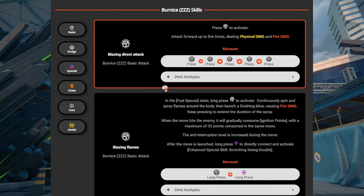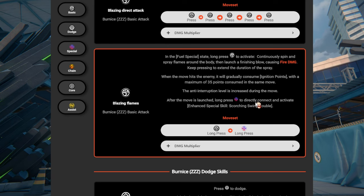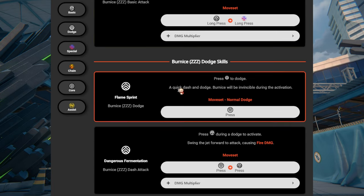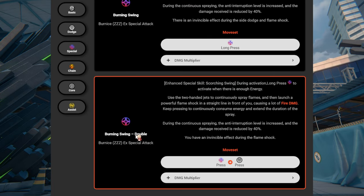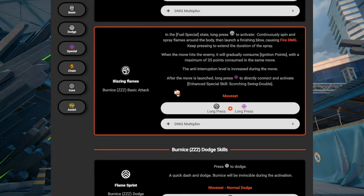Her basics don't do that much in terms of fire damage. You can do normals to get ignition points and you could do normals to do a long press scorching swing double, which is really good — it means you're able to combo into it. You're able to get 35 ignition points this way. It's just really cool.